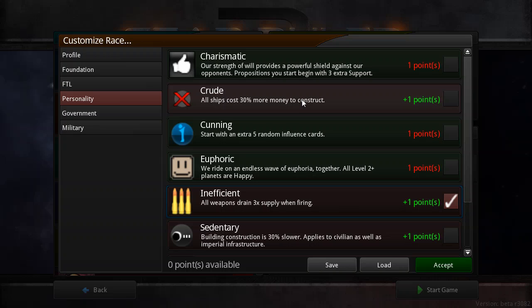Crude means all ships cost 30% more money to construct. I might end up going for this because, if you play your cards right and have a good economy, money is something you can come by fairly easily — and you can design a ship that doesn't cost too much but is still just as effective. Cunning gives you five extra random influence cards, which lets you be more versatile in diplomacy. I don't do diplomacy that much, so I'm not going to choose any of these diplomatic ones.